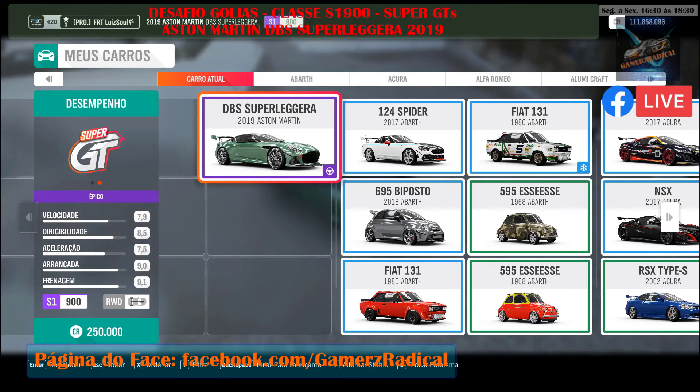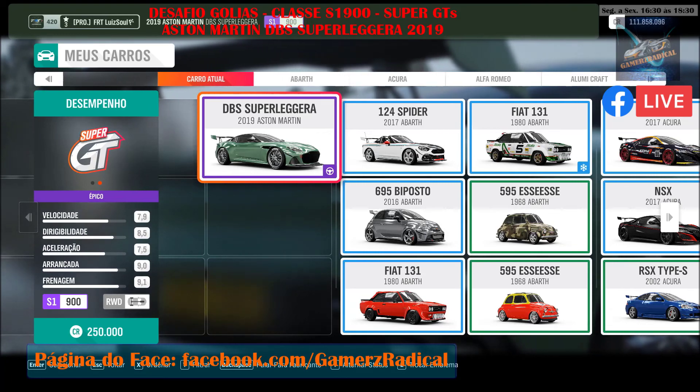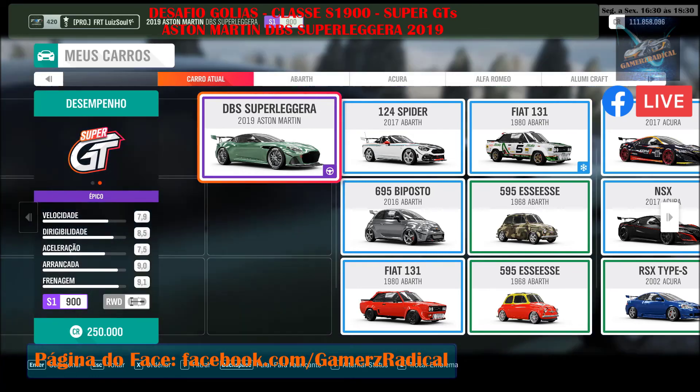Hey guys, I'm Luis Souza, bringing another video to the channel Games Radical. And we're continuing here with our Goliath challenge. Today's challenger is the Aston Martin DBS Superleggera 2019.